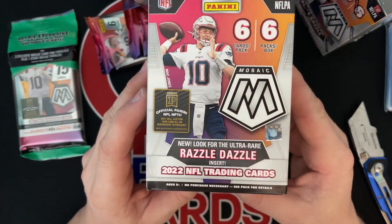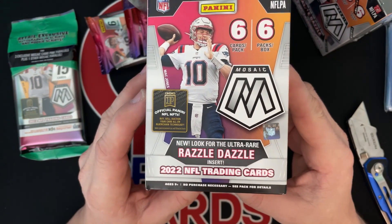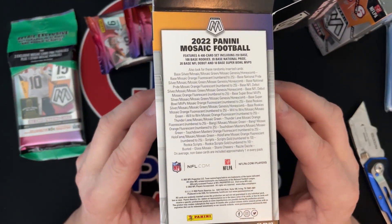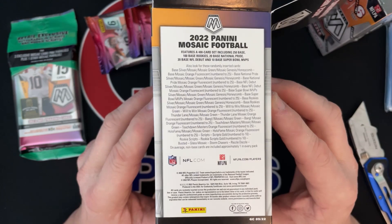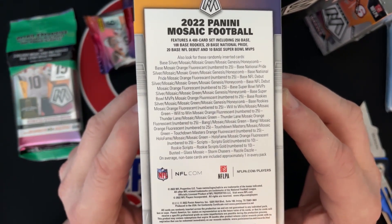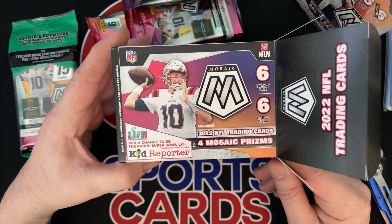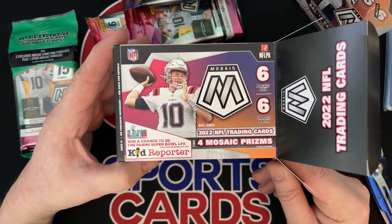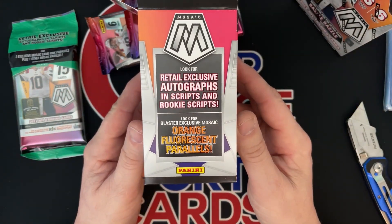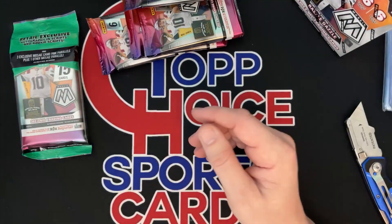Here's what you're looking for. Brand new card they got out called the Razzle Dazzle, ultra rare. You should also be able to pull stained glass or the Genesis out of these. There's honeycombs, Genesis — it shows right there. Also got orange fluorescence, numbered to 25. Find four mosaic prisms per box. There are retail exclusive autographs and scripts and rookie scripts. Look for blaster exclusive mosaic orange fluorescent parallels — that's your blaster.